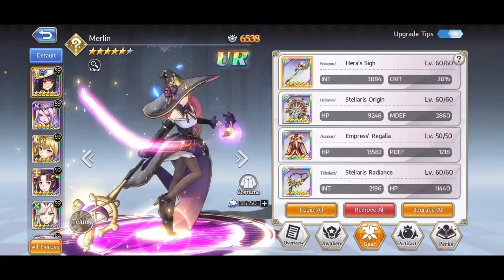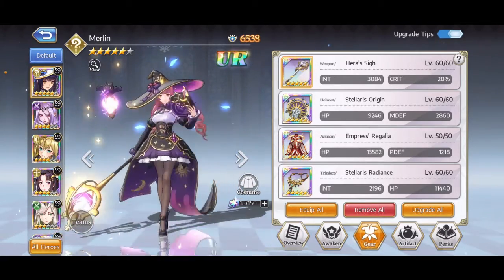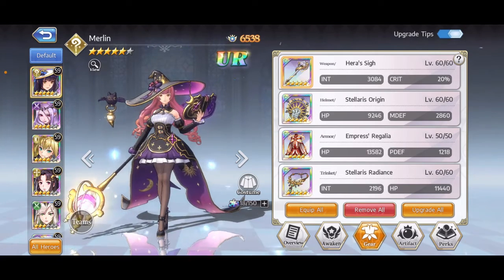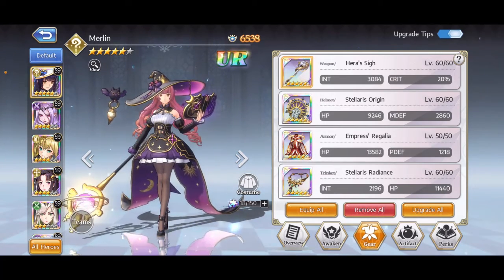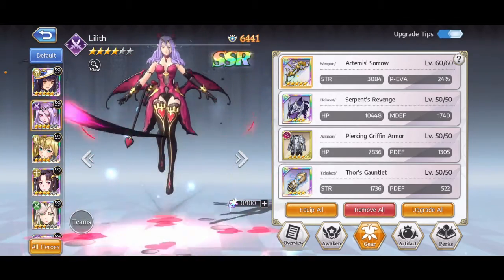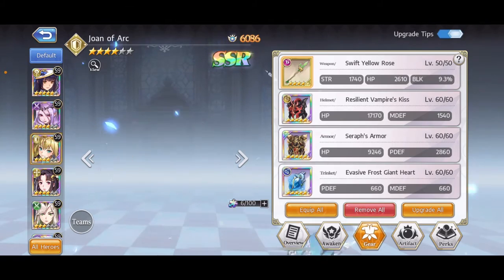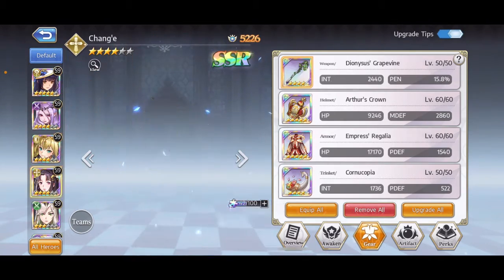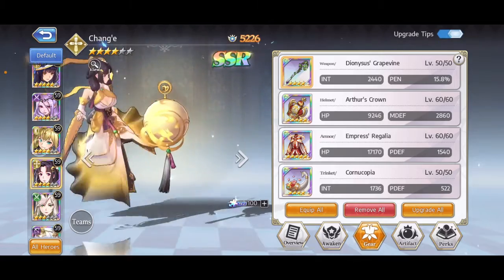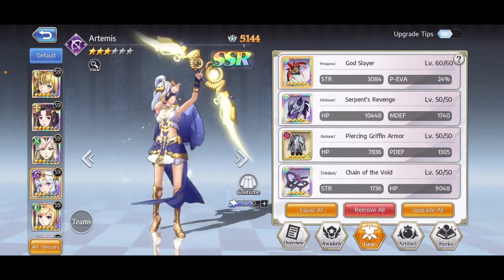The biggest change from the last update is my equipment has suddenly started getting pretty decent. I have a lot of level 60 gear — that's all SSR on my Merlin. On my Lilith, I'm in the process of updating her gear to level 60. Joan is pretty well geared. Chang'e, working on it. And Artemis needs some work because she's got a bunch of level 50 stuff.